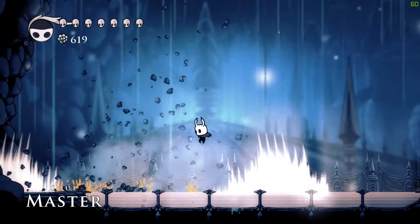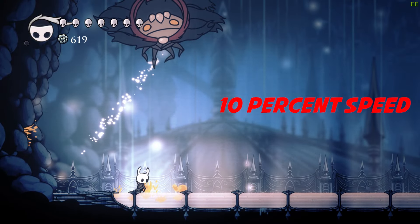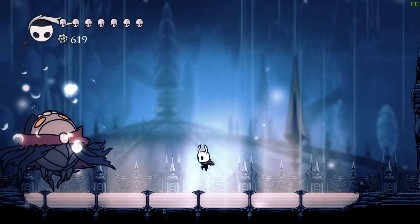Start the fight by at least getting one jab in. When he warps overhead, you'll notice his cape is waving — this means he's going to do a ground slam. Jump as soon as he hits the ground to avoid it.